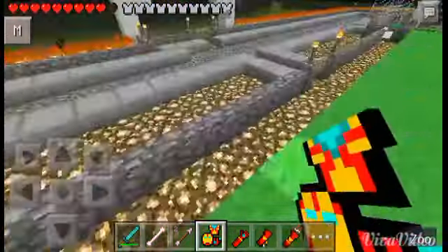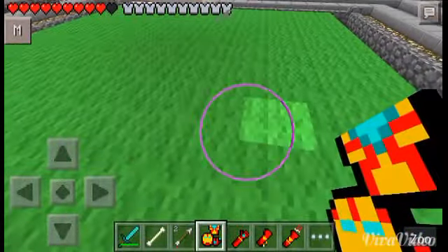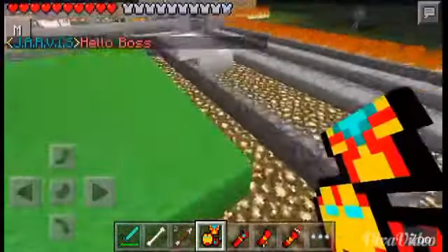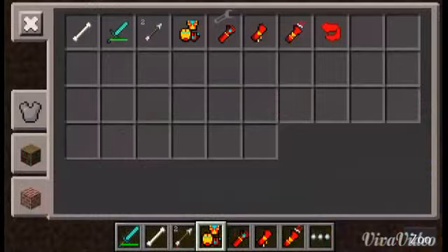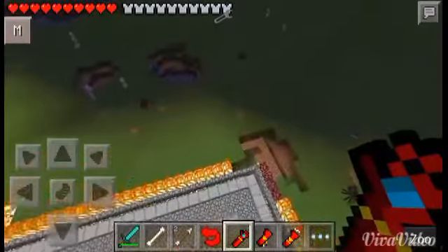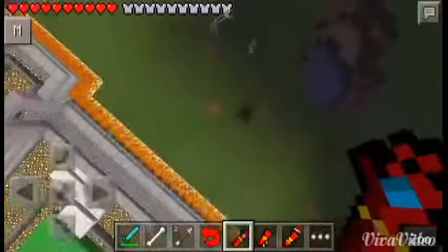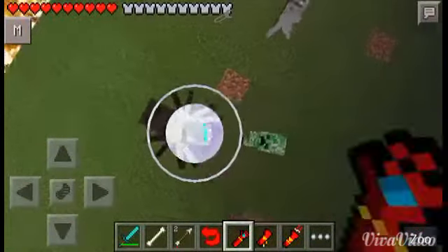If you want to be Iron Man, it's simple. You use the jar, and you are visited by Jarvis! I'm going to get the weapons — the bullets. You start flying, and you don't stop flying... until you just fall down. Ouch!